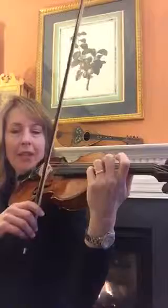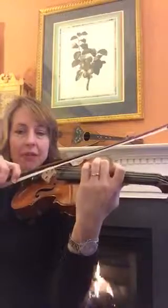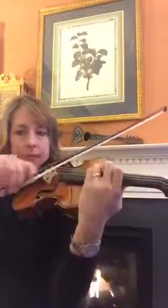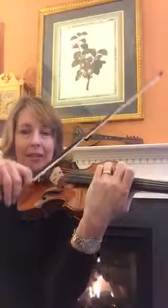Here we are at measure 183. You're in fourth position and the fingering should work, so just stay right in position. The bow technique here is heavy off at the frog. And by the way, F-natural is a half step from second finger E, so it's a low three.